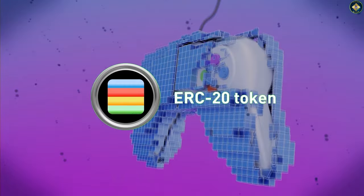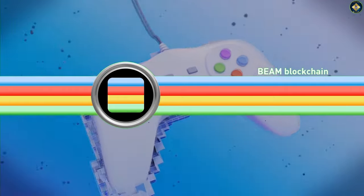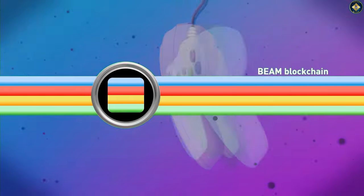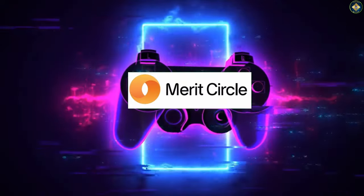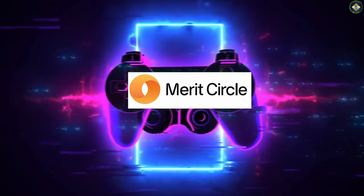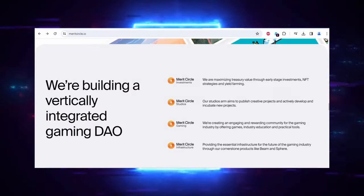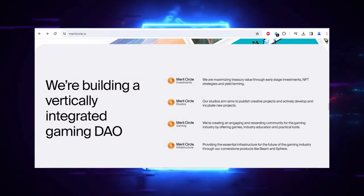Beam is the ERC20-based native token for the Beam network, a recent gaming blockchain deployed as a subnet on the Avalanche network by Merit Circle DAO. Merit Circle DAO is a decentralised autonomous organisation focused on gaming development and activities. It is structured around four key pillars: namely investments, studios, gaming, and marketplace.